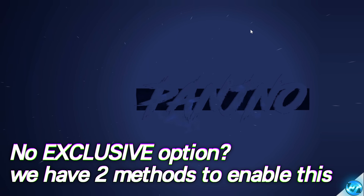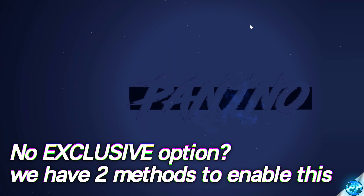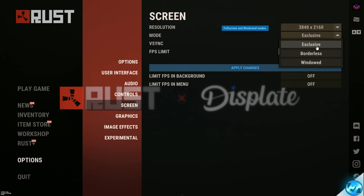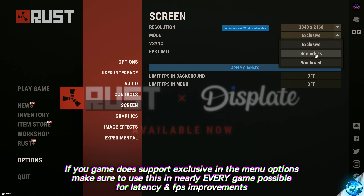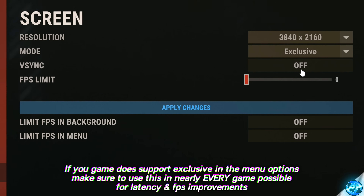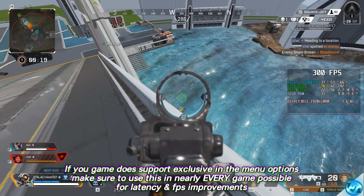If that's the case, that's completely fine — we have two methods to make sure the game is using exclusive full screen mode when set to full screen. If your title does support exclusive or full screen exclusive mode, make sure that you do select this in nearly every single game, as the game will support it natively and you'll get all of these benefits without having to apply additional optimisations.